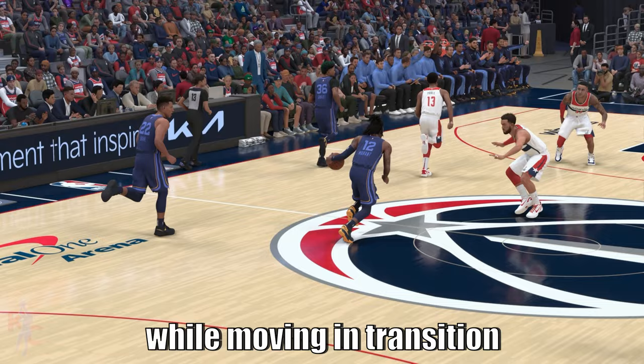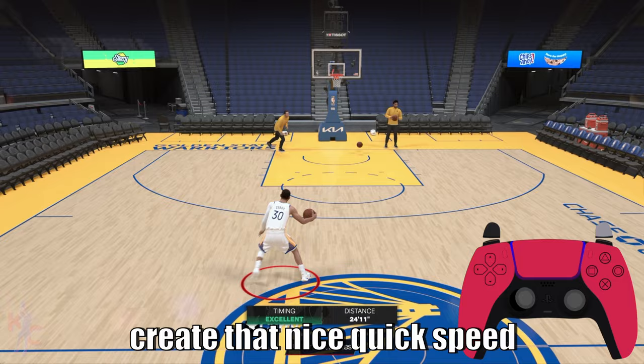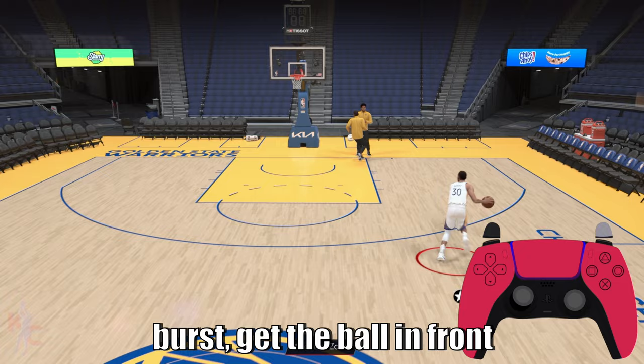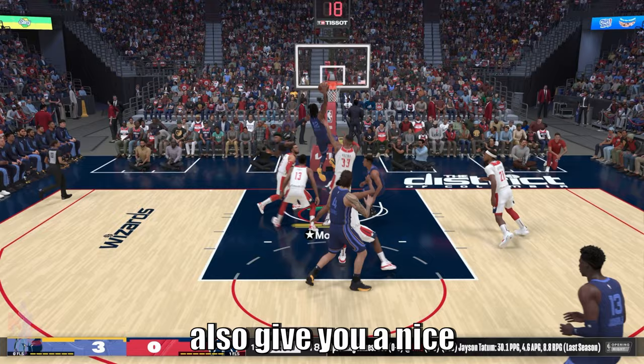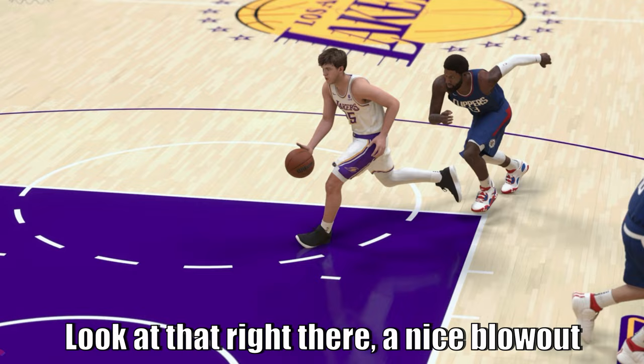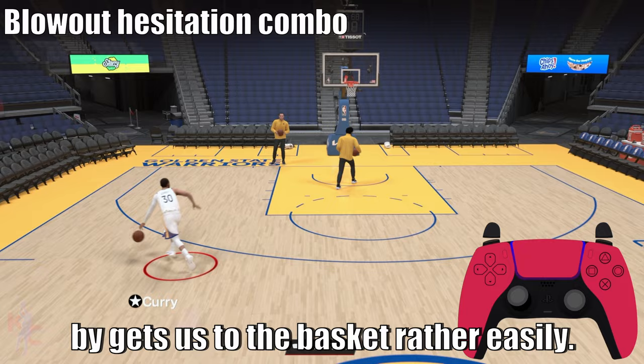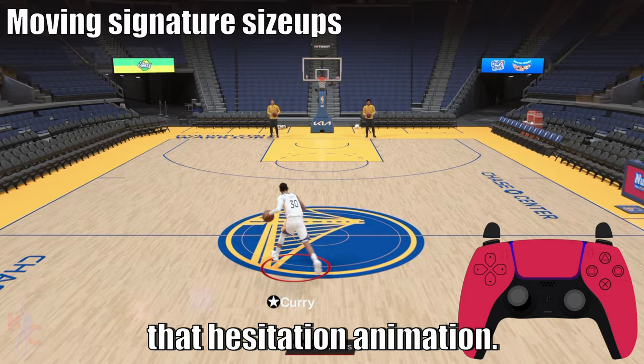The blowout dribble is done by tapping R2 while moving in transition or even in the half court. It's a great way to create a quick speed burst, get the ball in front of you, and get to the basket. In a half-court setting, this also gives you a nice hesitation speed boost towards the basket — and trust me, these are probably more effective in the half court. A nice blowout dribble for Austin Reeves out of a simple blow-by gets you to the basket rather easily. Double tapping R2 after the blowout dribble will give you a hesitation animation.